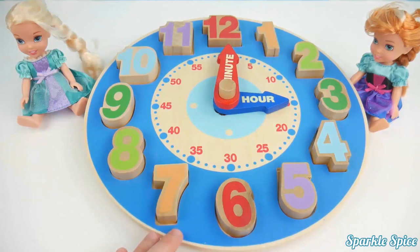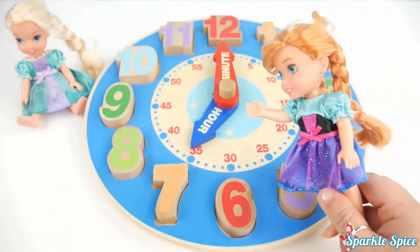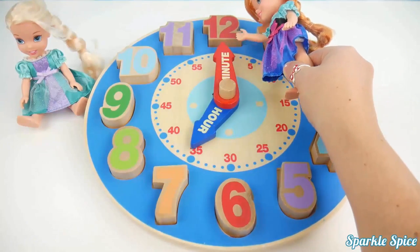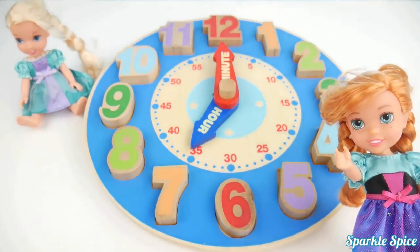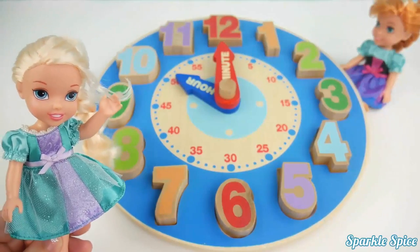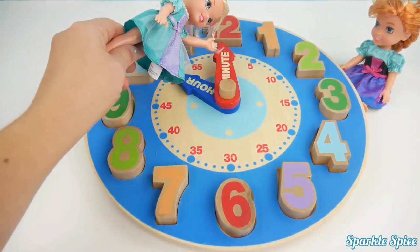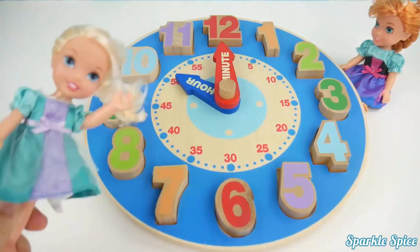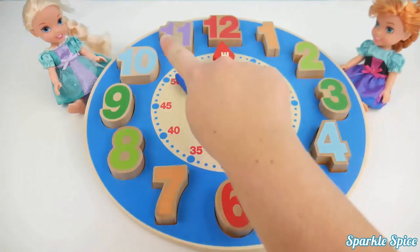Let's see if Anna and Elsa can help us tell the time. Anna, do you know what time it is? I will look at the hour hand and it's pointing at the seven, and the minute hand is straight up to the twelve. So it says seven o'clock. Great job Anna. Elsa, do you know what time the clock shows? I will start with the hour hand - it's pointed at the ten. And the minute hand is straight up to the twelve. So the clock time will say ten o'clock. Excellent, Elsa, you did a great job reading our clock. Let's say our numbers one more time: one, two, three, four, five, six, seven, eight, nine, ten, eleven, twelve.